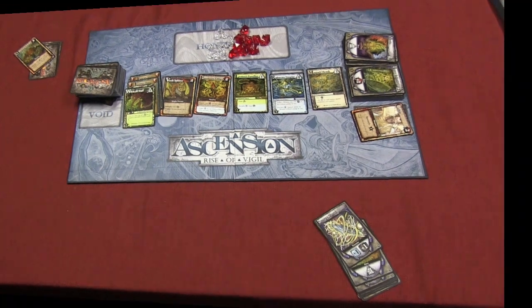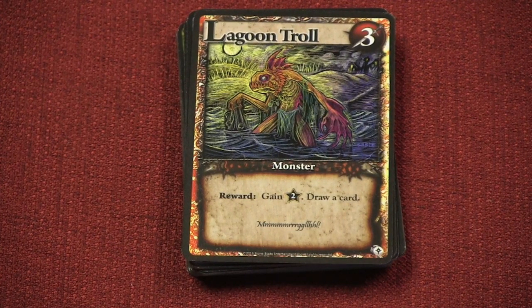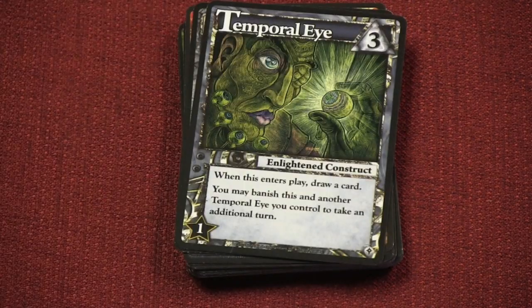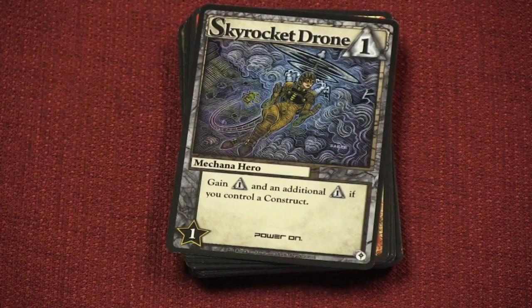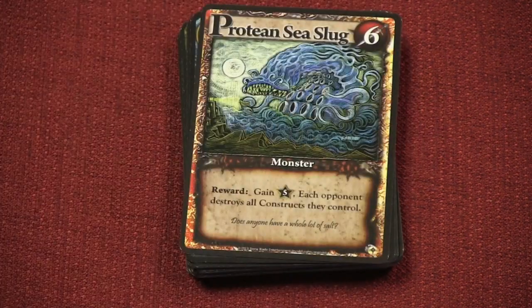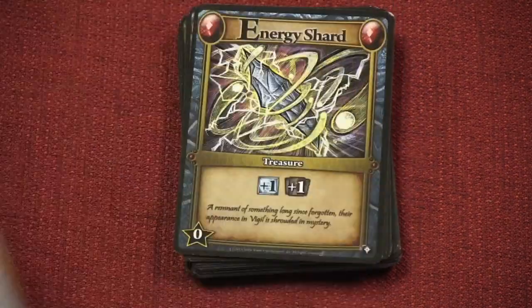Now let's take a look at some cards from the deck. There are several cards that don't have anything to do with Energy — I'd call them Normal — like the Lagoon Troll or the Reality Sculptor, which lets you copy someone 3 or less. Or the Temporal Eye, which if you have 2 of them, you can banish them to take another turn. The Skyrocket Drone is a really cheap one — it gives you 1 and an extra 1 if you control a Construct, so it basically gives me 2 for a cost of 1. And then this monster, the Sea Slug, costs 5 and everyone else destroys all their Constructs.